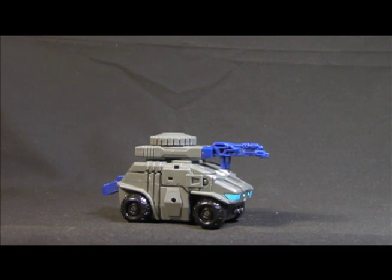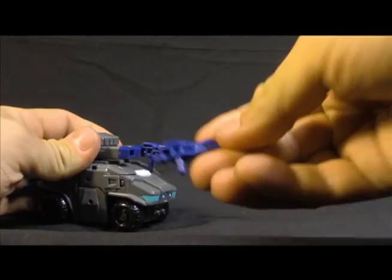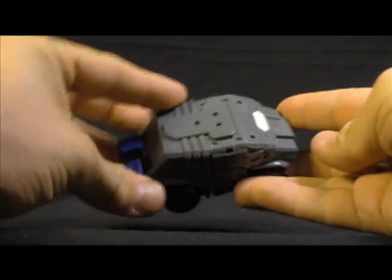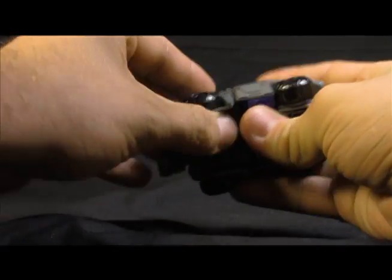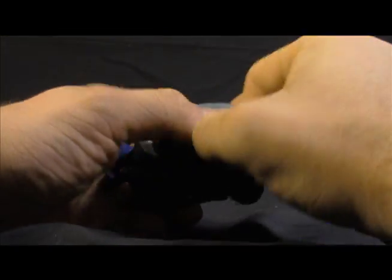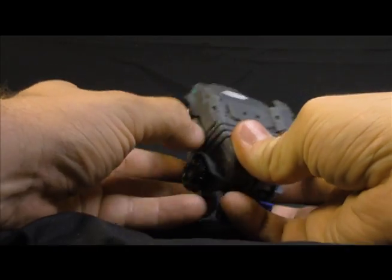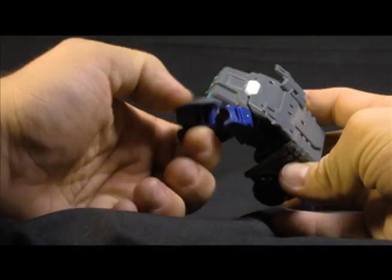We're going to go from vehicle to bot, because we went from bot to vehicle last time. You can take these off — and like I said, they look very reminiscent of the G1s. You can even take this off — we'll do that more this time for the transformation. You get kind of the nuts and bolts here, and you can undo this bit here. This guy's joints are actually tighter than the other one. There you go, and then you can get his arms up and out of the way.